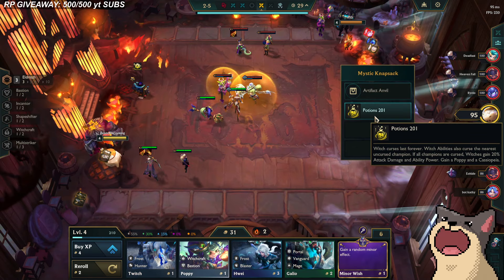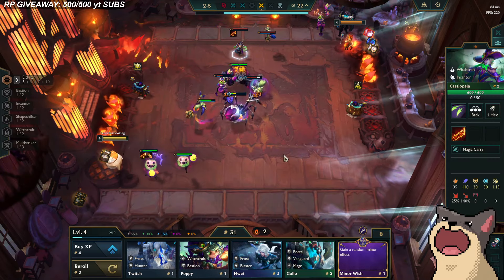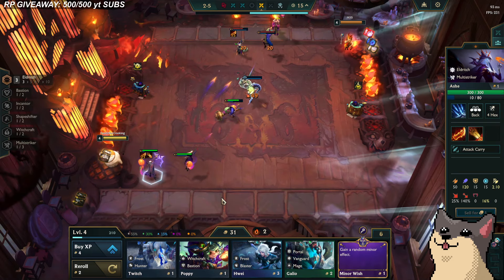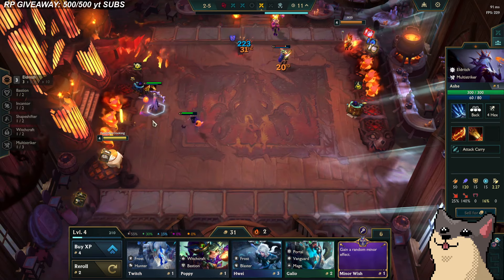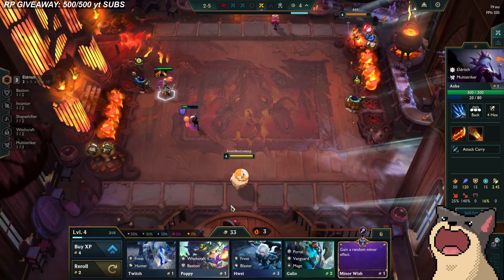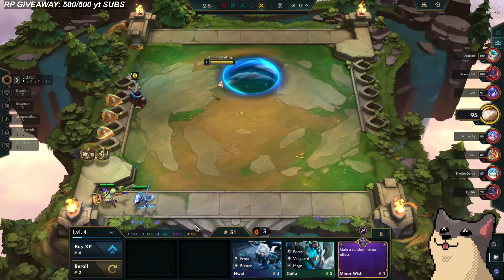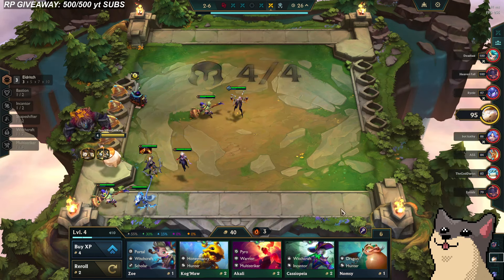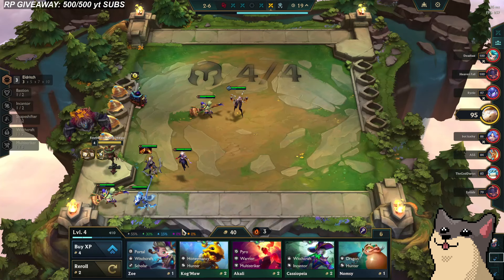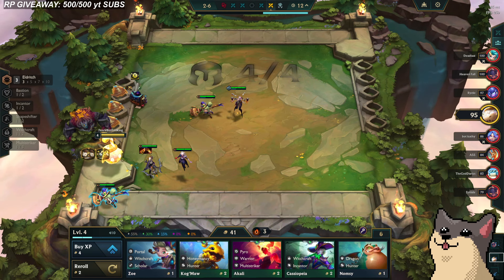This guy's potion is 201, which means curses last forever — that's kind of scary. And this guy looks like he's going to go Cassiopeia reroll. This Ashe unit with these items seems really strong; she's definitely like an auto-attacker. I'm down for Red Buff on her, or Last Whisper. I think Red Buff is a little bit better. I'm not really hitting any copies — I literally have just 1-star everything, which kind of sucks for me. Nobody seems to be playing Eldritch though, so hopefully I'm fine. I'm also winning fights while maxing my Econ, which is kind of funny.